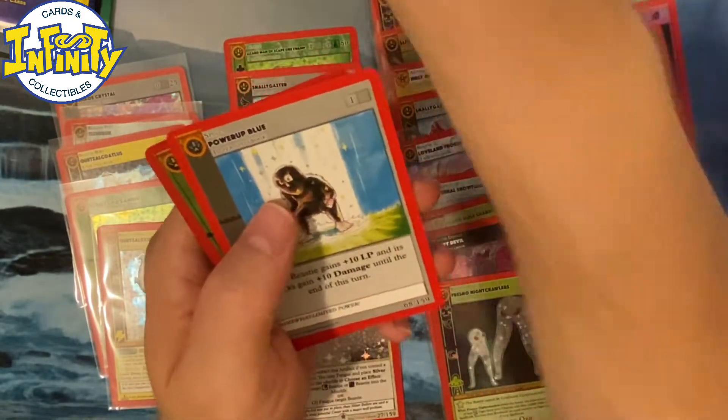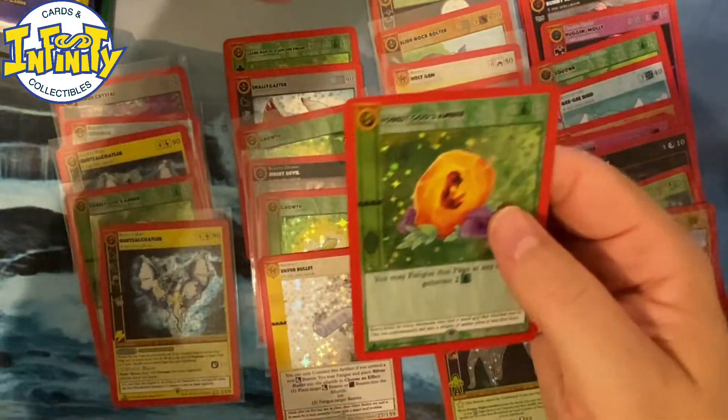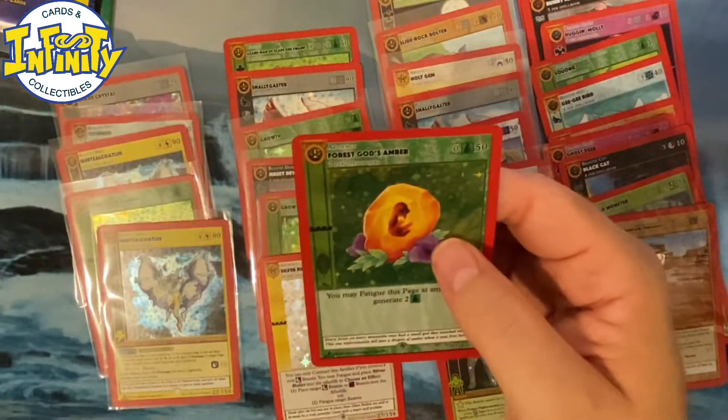Grounding, Power Blue, and — all right, hello! One more Forest God Amber. Very, very nice.